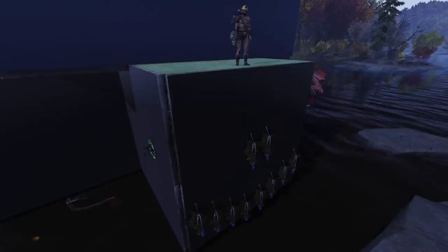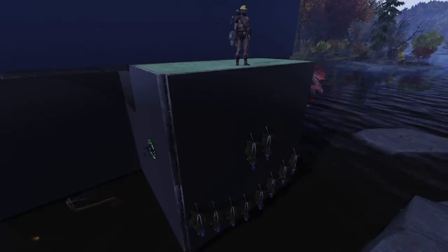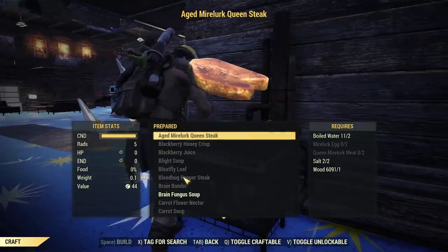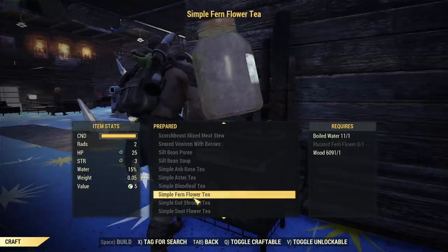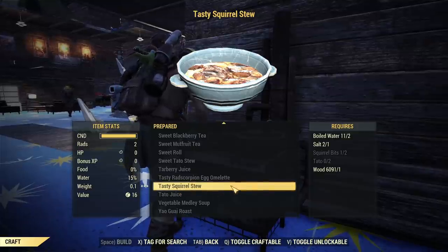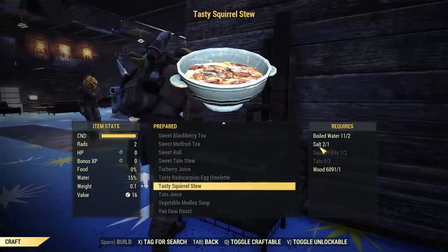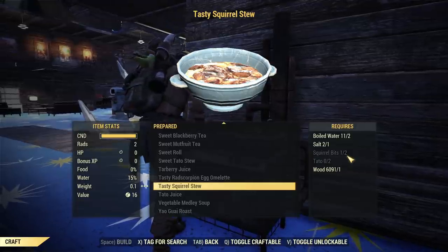I will show you how to get tasty squirrel stew as well as cranberry meatball grinder. First, let's take a look at the ingredients for tasty squirrel stew. You will find it under prepared food - scroll down and under prepared food you have tasty squirrel stew. What you need to craft it is squirrel bits, tato, and salt. The squirrel bits is the hard part, but not too hard.